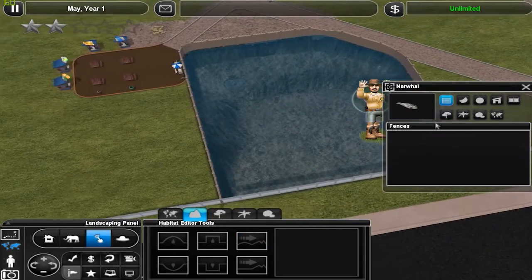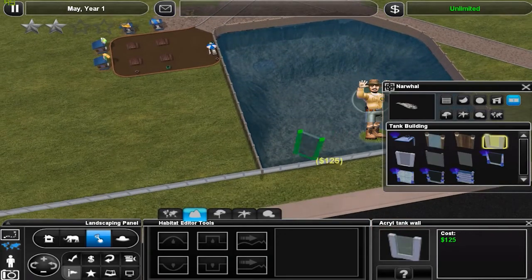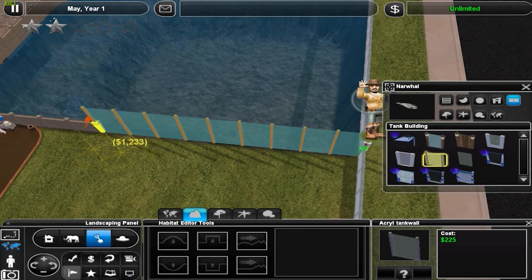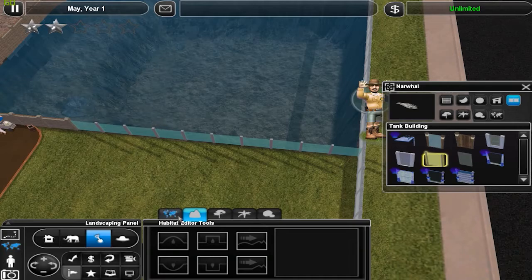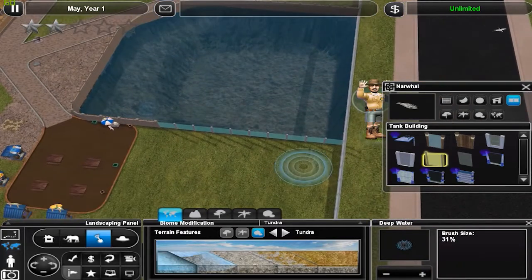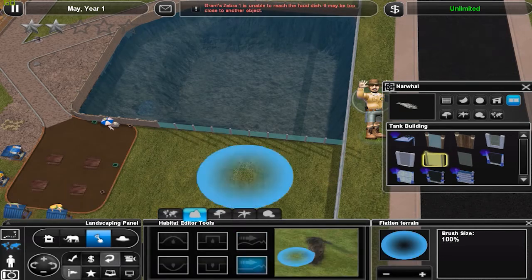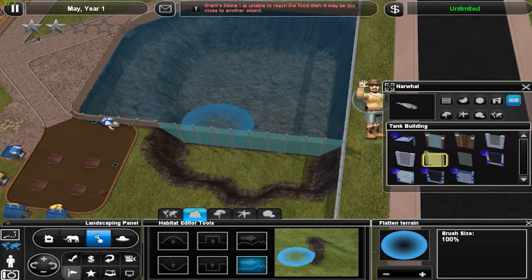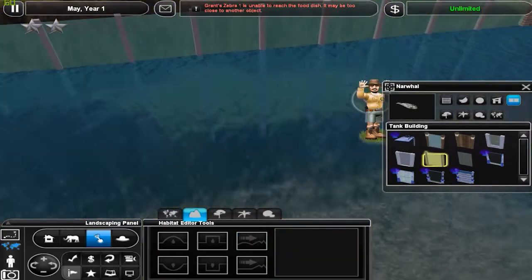Okay, so I believe you can put some tank walls here. I'm gonna use this all-clear one. Move it down a bit and then I believe you put water on this side. Oh wait, no, no, no, that wouldn't make sense. Yeah, flatten the terrain like so. That wasn't that hard — just like that, a hybrid exhibit.